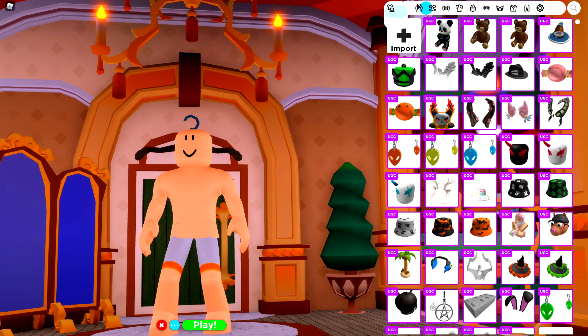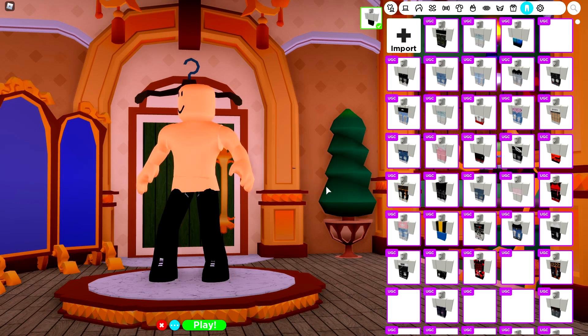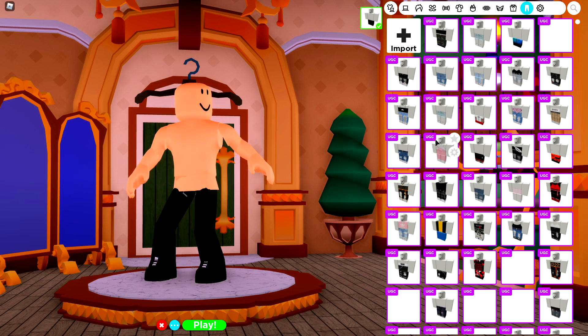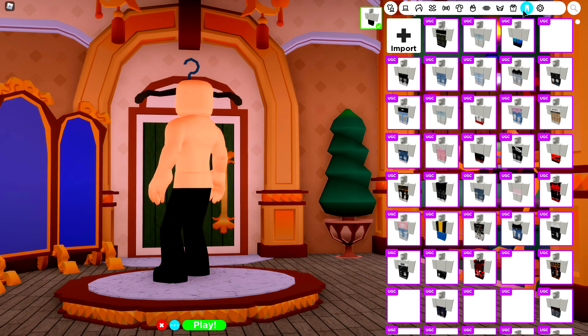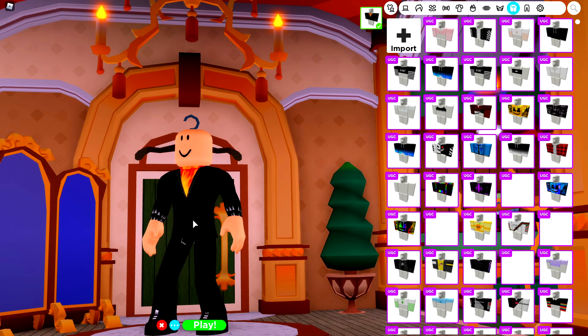Start with the pants — come to the clothing selection, then come to pants and click import and input the following code. Pause the video if you need to and click equip. Now we have the Ghost Rider pants. Next up, we need to do the exact same thing for the shirt selection. Come to shirts, click import, and import the following code like this. Now we have our shirt and pants finished.